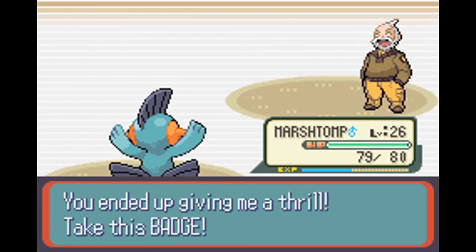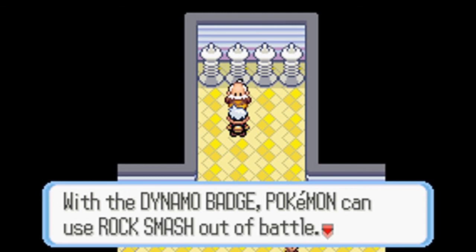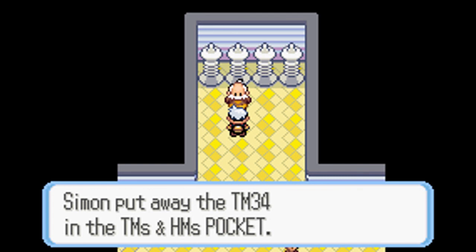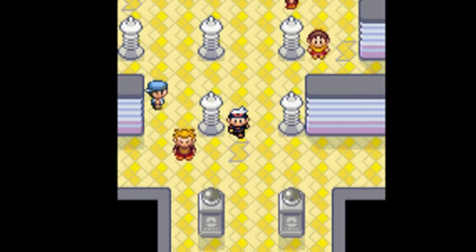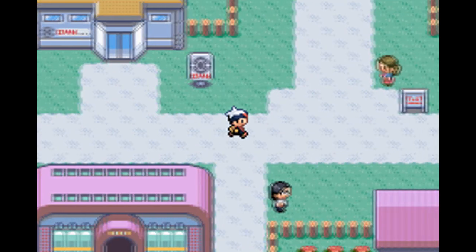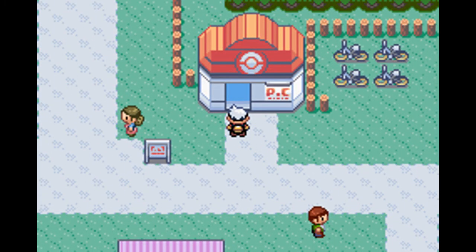Watson says: 'Fine, I lost. You ended up giving me a thrill - take this badge.' We earned the Dynamo Badge! With the Dynamo Badge, Pokemon can use Rock Smash out of battle. We also get TM34, which is Shockwave - an Electric type move that never misses. Next time on Pokemon Ruby we'll continue, so stay tuned for more!